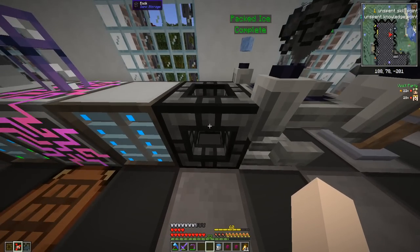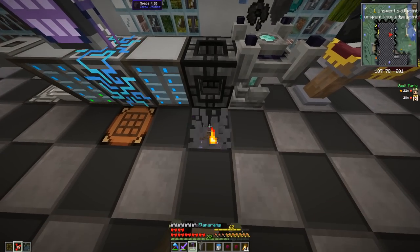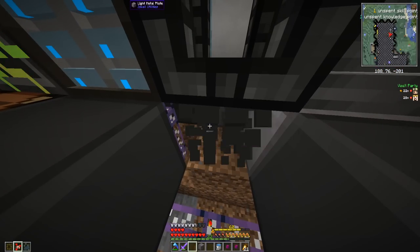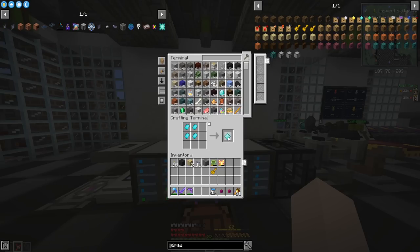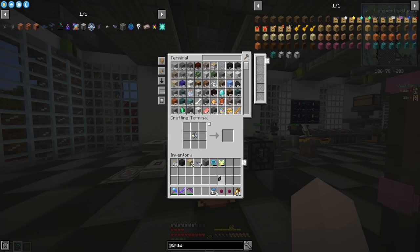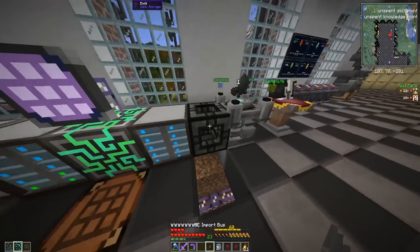Remember how we made this dank dock a while ago? There's something else this dock can do other than just upgrading our disks. We need to make something called an import bus. This is going to take a ton of Larimar to make — I'll be right back. And there we go, got everything we need for the import bus.